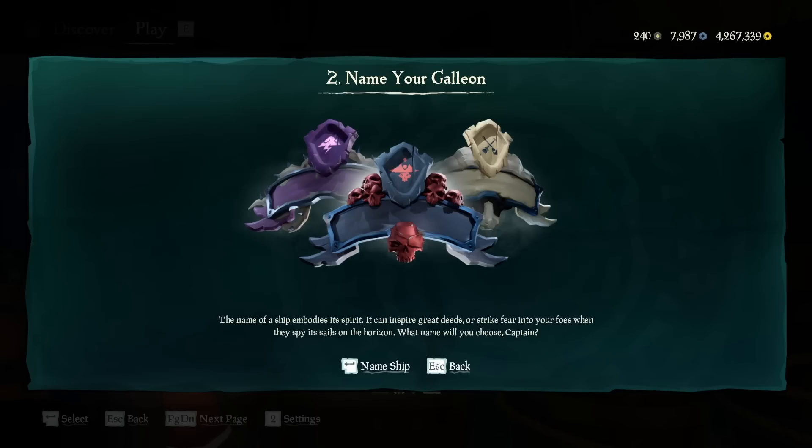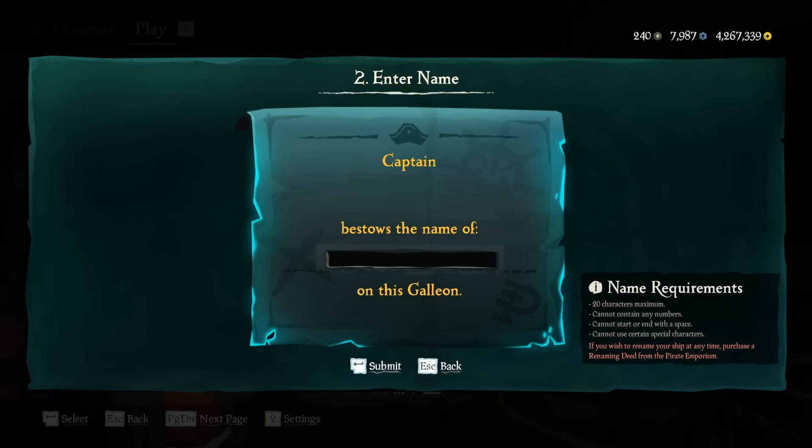Pick which one you want, then it will ask you to name your ship. Please think about your name very carefully. If you want to change it later, it'll cost $5 worth of ancient coins. So make sure you've got a good name that you like, and make sure it's spelled properly. There's no spell check here, so just double check your spelling a couple times.